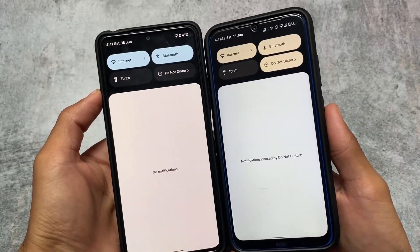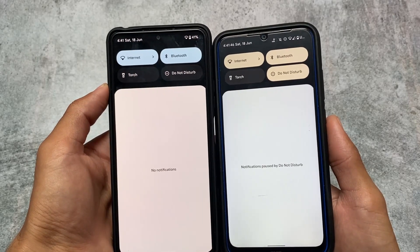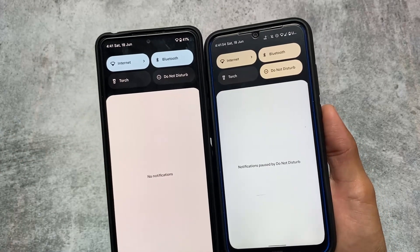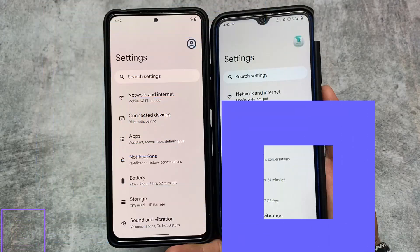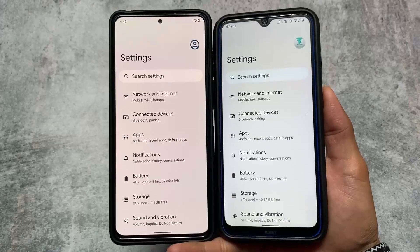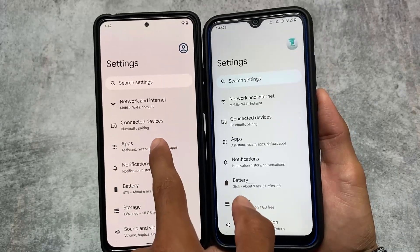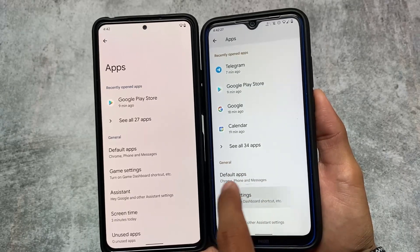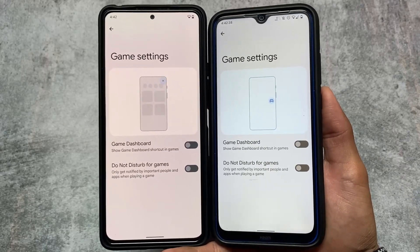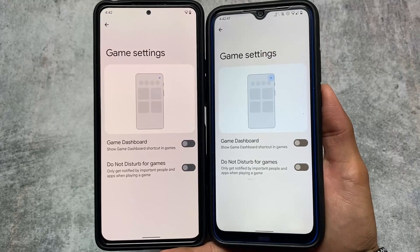The first thing which is absolutely the same in both Pixel Experience and Pixel OS is the dark or black settings panel background, which may or may not be to your preference. Moving into the settings app, you won't find any dedicated menu to customize things, as both custom ROMs don't have major customizations — they both maintain the stock Pixel feel. In some other custom ROMs like Evolution X and CherrySOS, there's a different gaming mode, but that's not present in either Pixel OS or Pixel Experience.